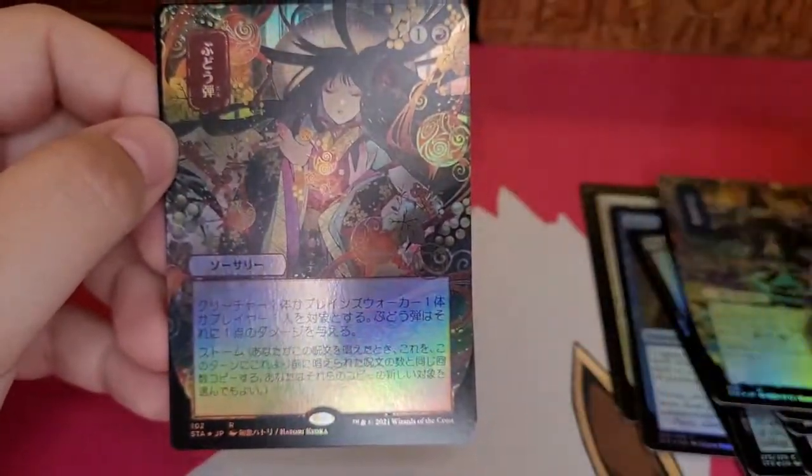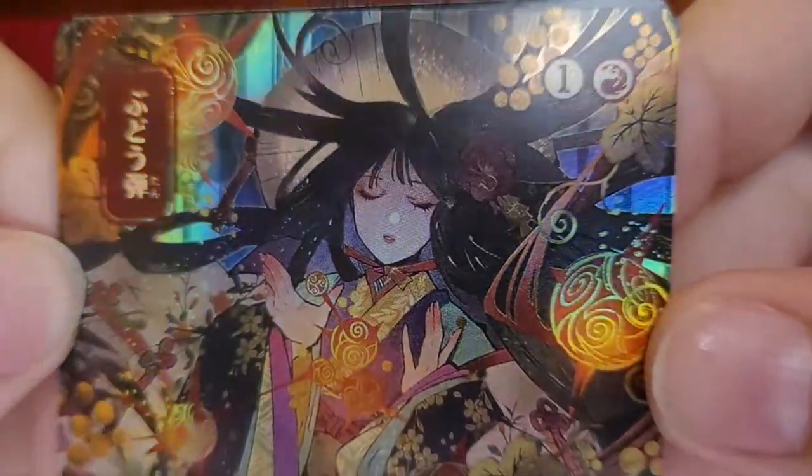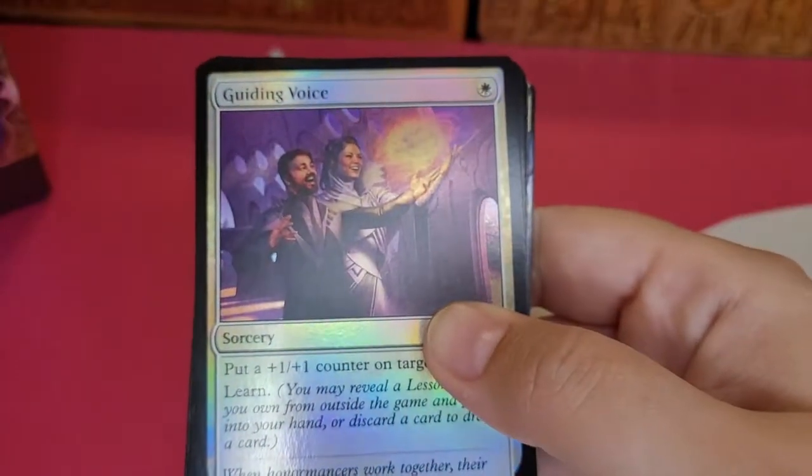And then — oh, she's so cute! I believe that's Grapeshot. I love her! She's really cute. And then Spirit. Yes, that is Grapeshot. So far, so good.